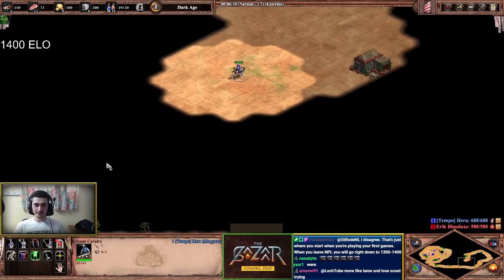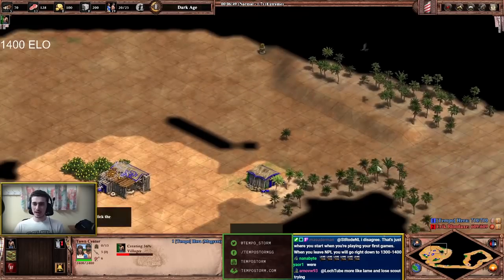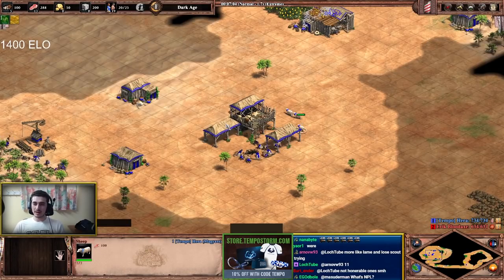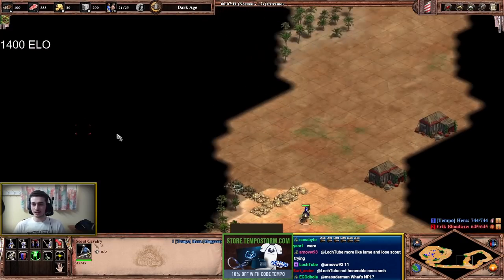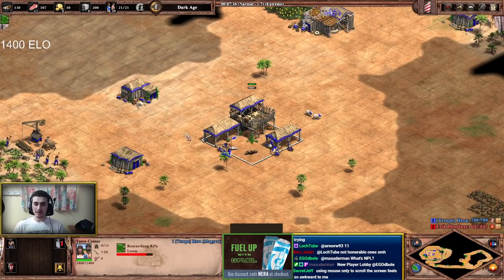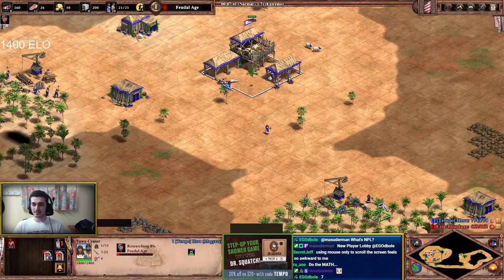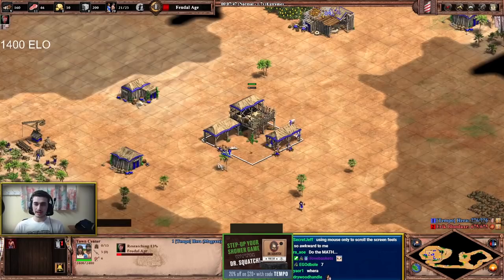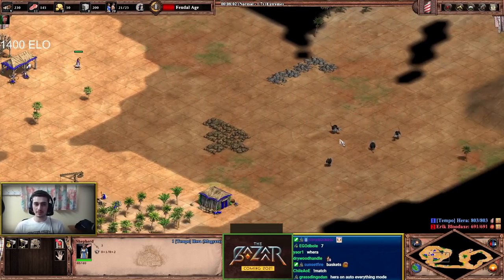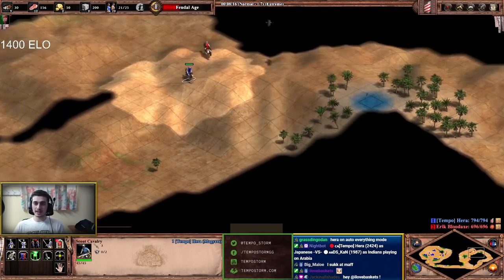After this villager makes the house, he'll go make a lumber camp. Notice I'm already planning my map - I can wall this later and make my buildings on the front to protect my forward gold. The next villager goes here, and I know I'm going to have the perfect amount of food to click up because it's a build order - it's like a mathematical equation. If nothing goes wrong, you always get the same result. This is why build orders are so important.